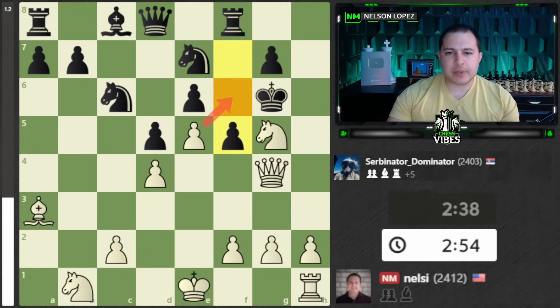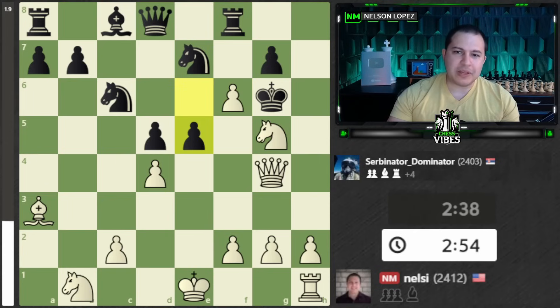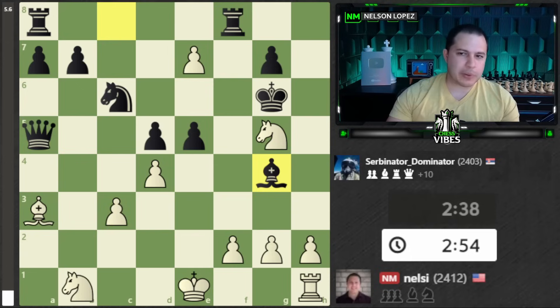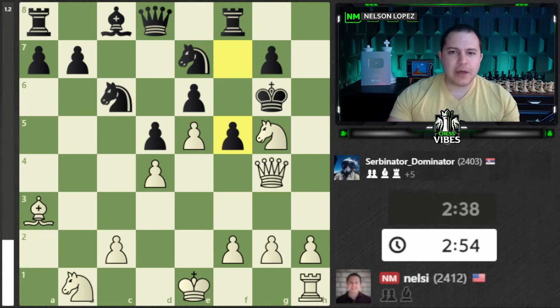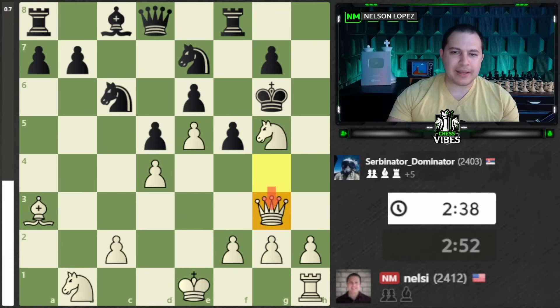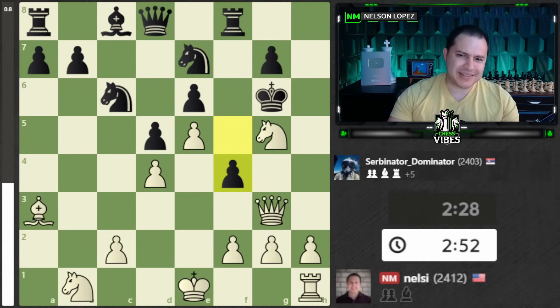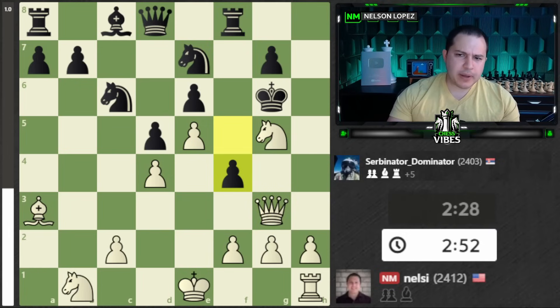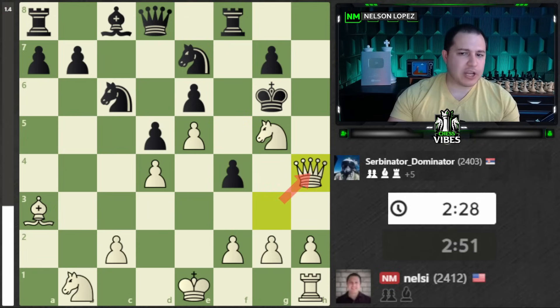We're lining up on the King and creating an immediate threat - capturing here with check and winning the Queen - and it's very difficult for Black. There's really only one move they can play: F5, which I think my opponent did play. It almost looks like en passant would be a good move here, but then we run into this crazy move E5 and it gets really wild. We can capture, but we lose our Queen and actually Black throws in this check first, which is why it's good for Black. But it turns out that instead of en passanting, all we need to do is drop the Queen back and it keeps the pressure on the King. The Knight is preventing the King from escaping backwards.